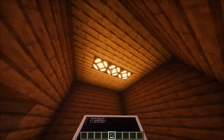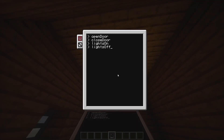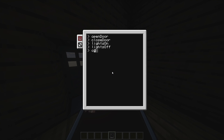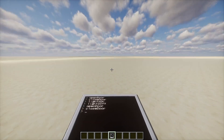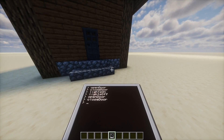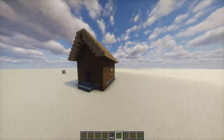You know, electricity bills — they're rising fast, so we have to save our money by taking those off. And you know what, let's just go touch some grass. Let's go outside. Oh wait, there's no grass. Anyways, on to idea three.